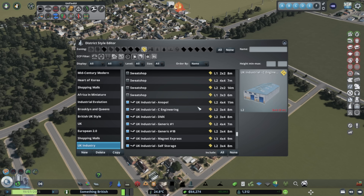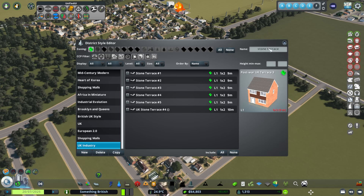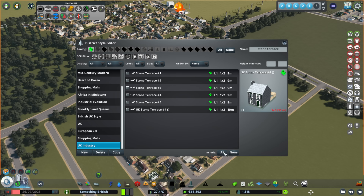We're going to have UK Terraced. Actually, I'm going to find the terrace houses first. I do like these stone terraces — let's just pop in here and search 'stone terrace'. We only get five and they're all level one — that's a shame. But I really like these stone ones so we're going to use stone terrace. I'm going to select all and then take out this one particular building. We'll use those. So we'll go to styles, right down to the bottom — UK Stone Terrace — and save that.